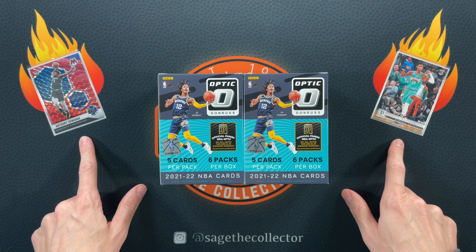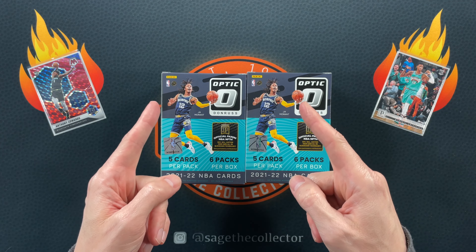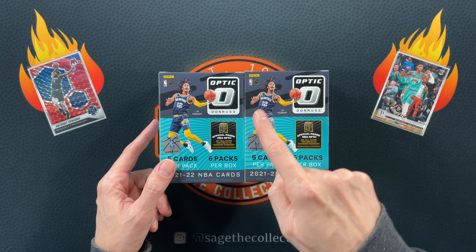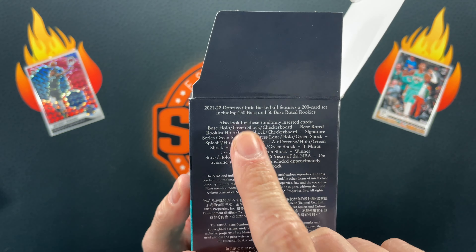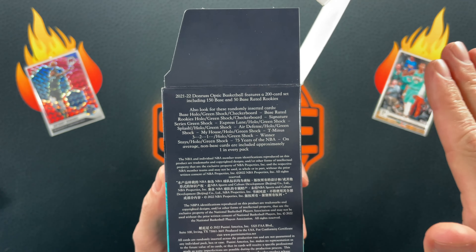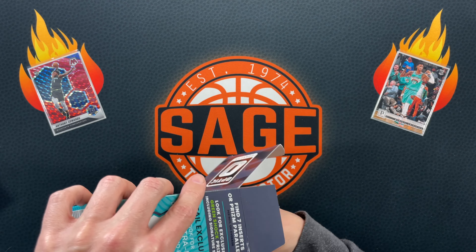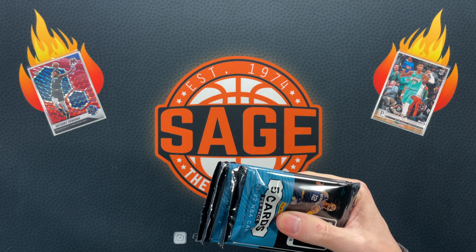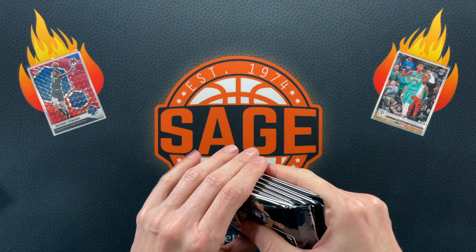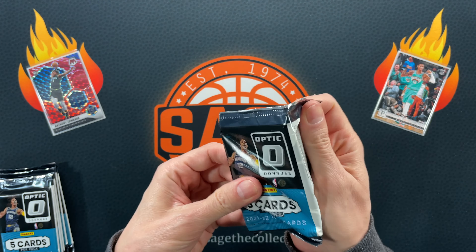Here we are for the blasters — Fanatics. If you didn't watch my last video it was awesome, lots of great pulls including a hobby versus retail comparison, so go check that out. For these blasters, basically everything is the same except instead of purples we have green shocks, and you can pull checkerboards, but that's it. There's 75 Years of course, as in every set, but no lime green numbered, no golds. So all you can do is get green shock and checkerboard — you're essentially trading numbered cards for green shock.